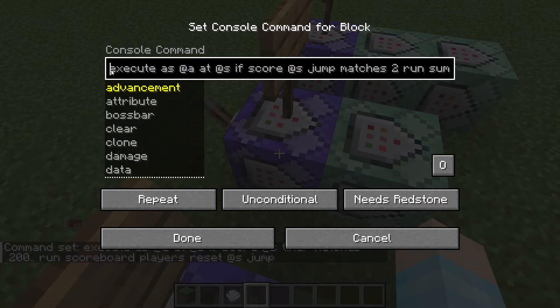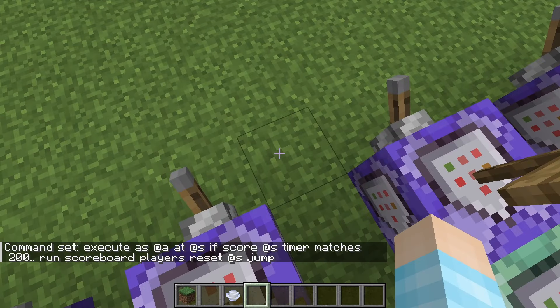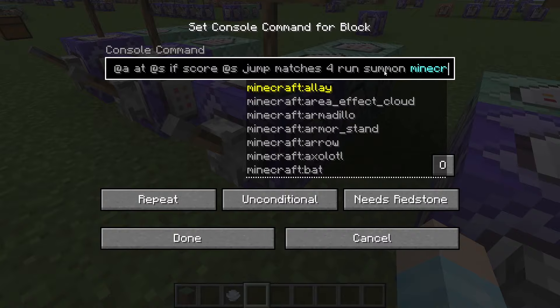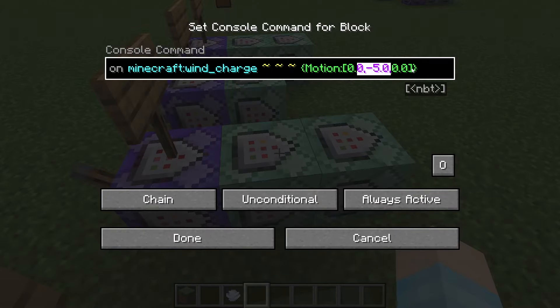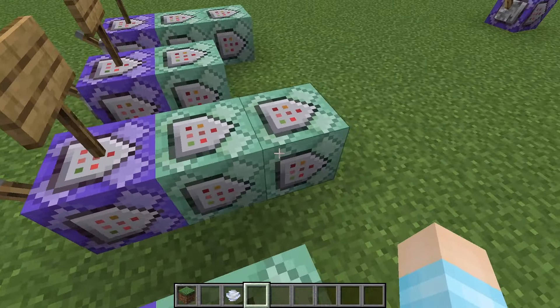For double jump, what we need to do is summon a wind charge when jump is two. We summon the wind charge and we have to give it motion — negative motion on the y axis — so it goes straight down. And then once you jump, we add another jump to the scoreboard. We could have done something different but this is just the easiest way. So jump will become three. Then for triple jump, we check if jumps is four — sorry — and then we summon a wind charge. To jump higher, we summon another wind charge with a little bit more motion on this one so they both hit the ground pretty much the same time. And then we add another jump.